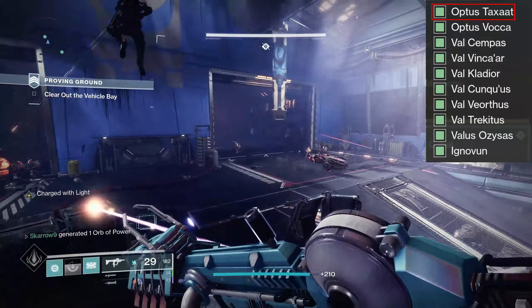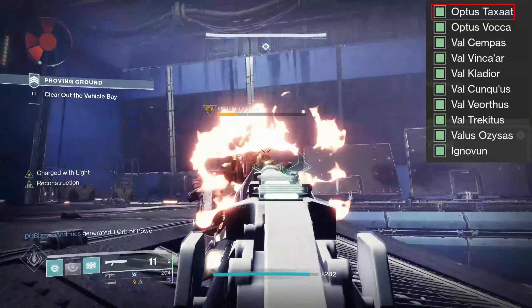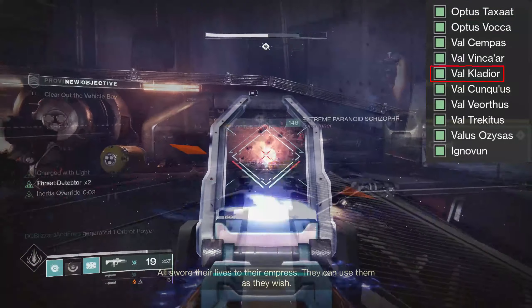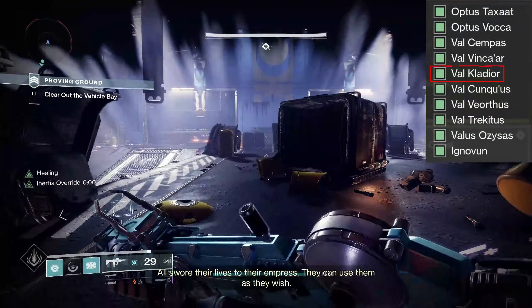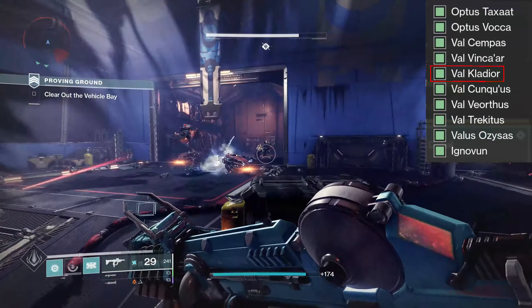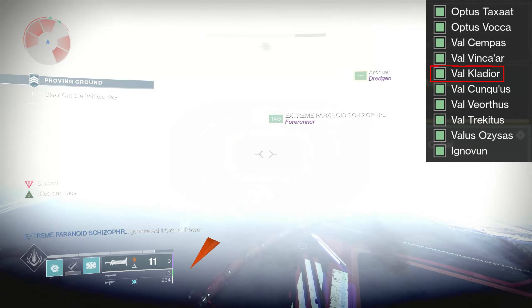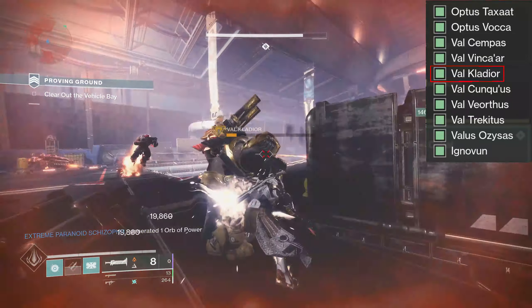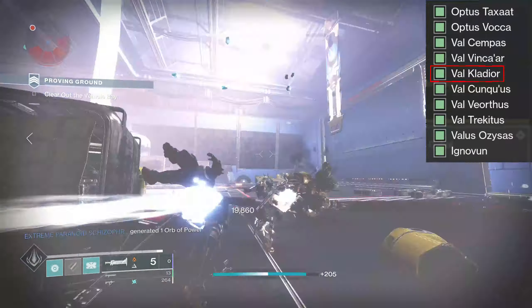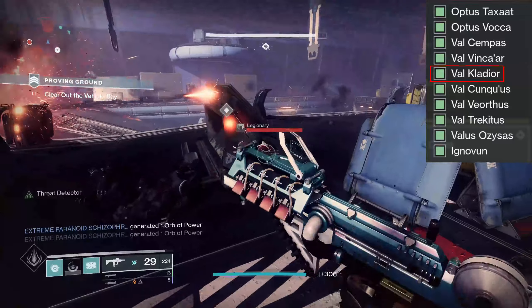As soon as you walk into the room, you have a chance for two to spawn. Optus Taxat is a Scion that will spawn on the right, and Val Cladior is a Goliath that spawns on the left. These are not guaranteed spawns — if you get any of the honor guards, they took the place of these guys. So if two Centurions jump up and they're both honor guards, you didn't get either VIP. Just keep playing the strike until you get those.